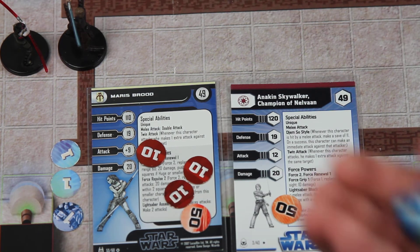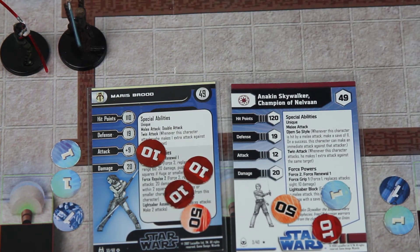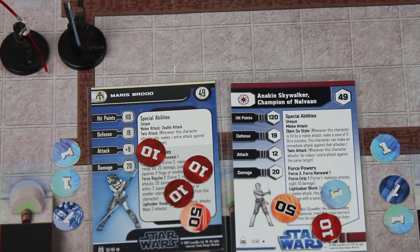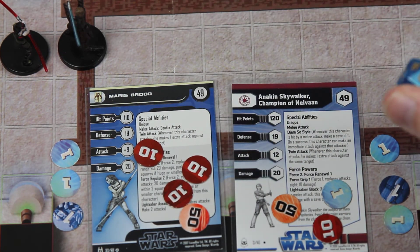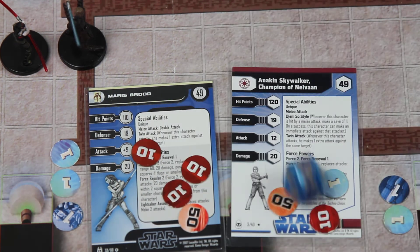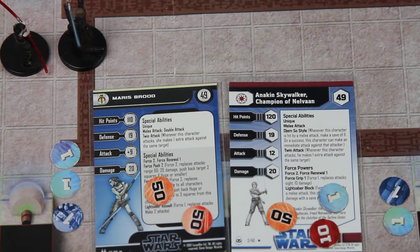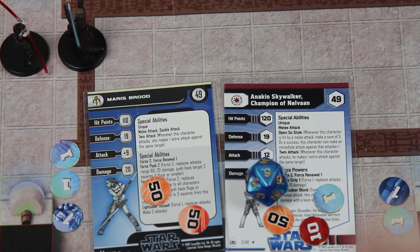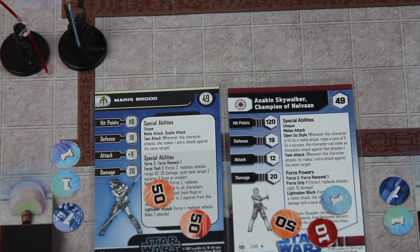Initiative roll for the next phase: 16 to Anakin and 11 to Maris, so he attacks first. He gets his force point for activating and launches a twin attack — he only needs 7s but rolls a 6, so he spends 1 force point to re-roll and gets a 12, pushing her damage to 100. His second attack rolls a 6 — he cannot spend another force point as he's already spent one this turn — so he fails, leaving her with 10 hit points remaining.